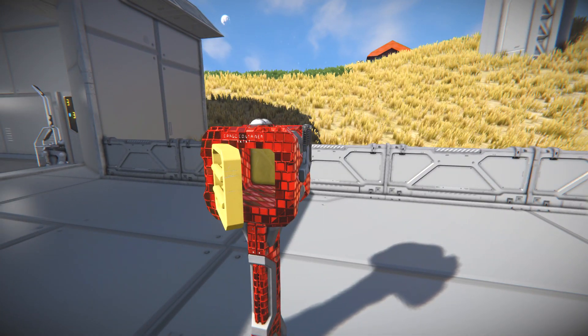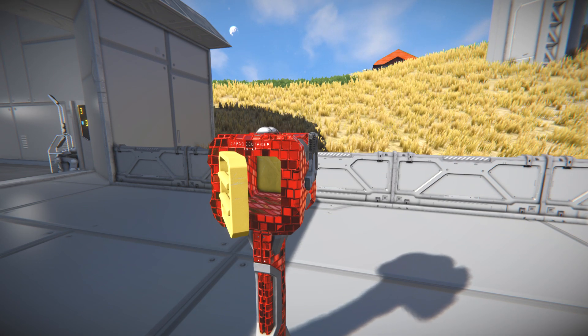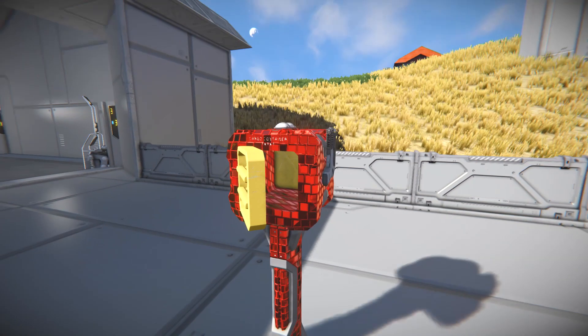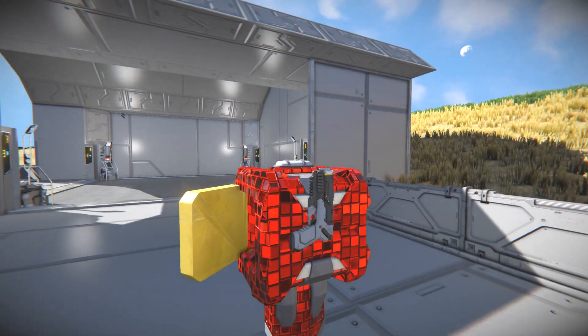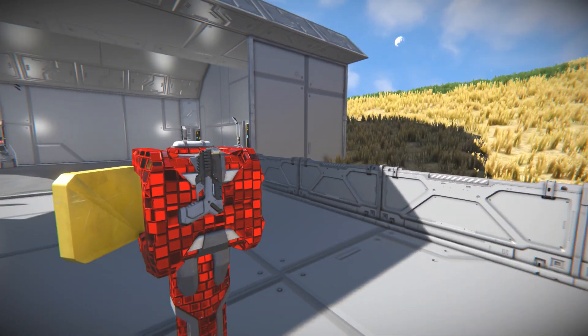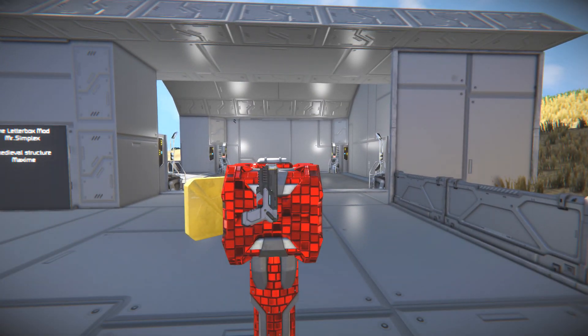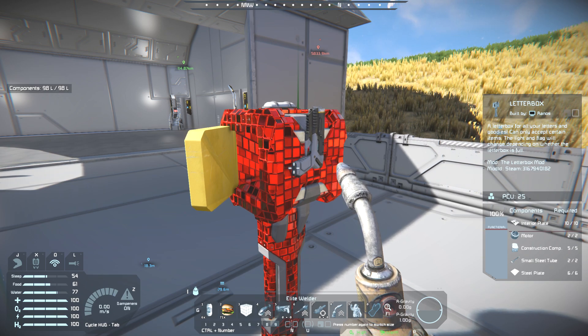It's a great way to deliver letters and provide information. I do find it quite amusing how this was built using assets from the game - you've got the interior rod, the pillar, a small ship small container, a pistol, and the interior light. The new thing is the little flag that pops straight out of the barrel. It doesn't cost too much to build either: about six steel plates, two small steel tubes, five construction components, two motors, and ten interior plates, so it's kind of cheap to make.